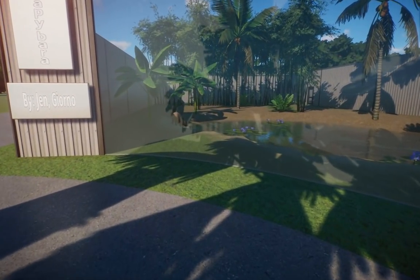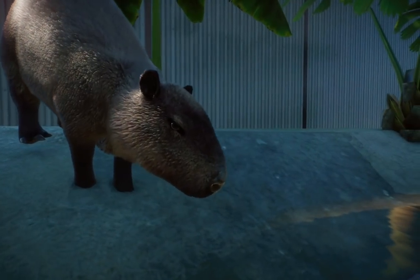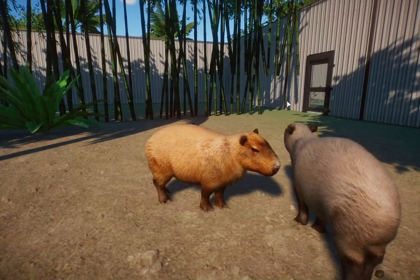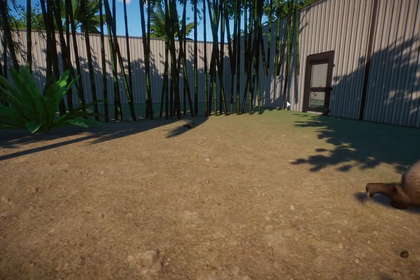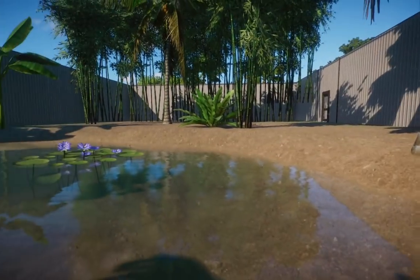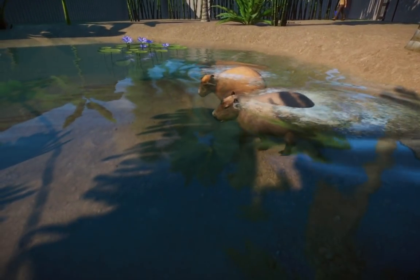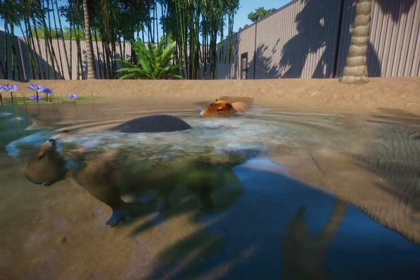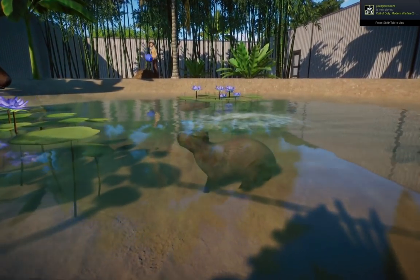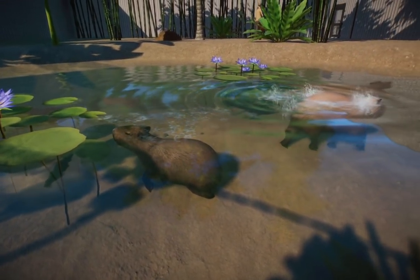Now we're going to get into probably my first or second favorite mod of the week - this is the capybara by Jen and Nardwaller. These guys have made such a boom all across the community; everyone loves the capybara so much. Look at the color variation - it looks amazing. They are based off of the tapir so they're going to use the water a lot. They are the largest rodents on this planet and I'll tell you what, they are the cutest rodents on this planet. I love how they sink and swim in the water.